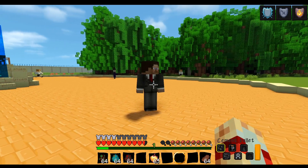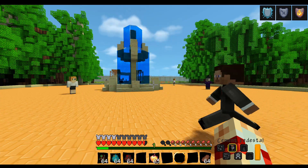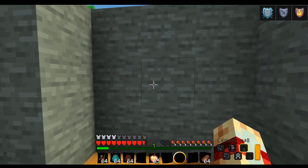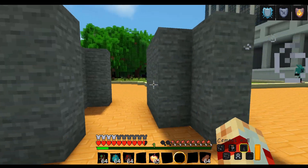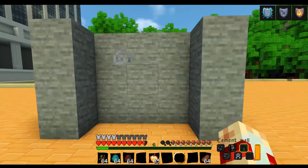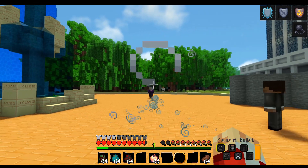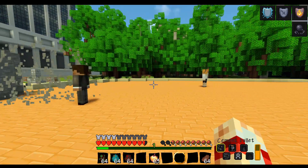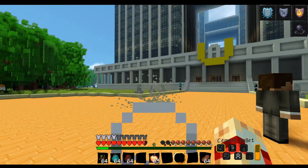We're going to set our level to 10 so we unlock a new ability — Cement Wall. If I use it, it places a wall of cement. I wasn't sure if it stays permanently, but it looks like it does. This could potentially be used to grief, but hopefully they'll disappear over time — and actually it seems they do break over time, which is good.